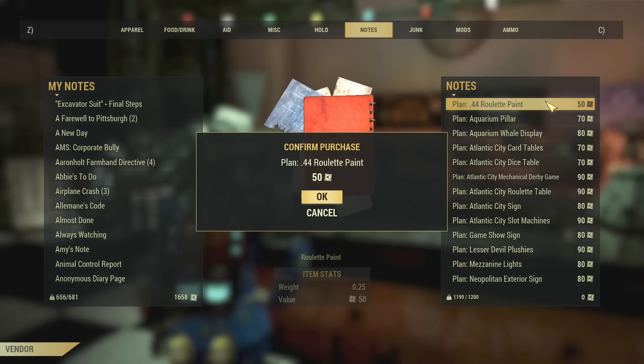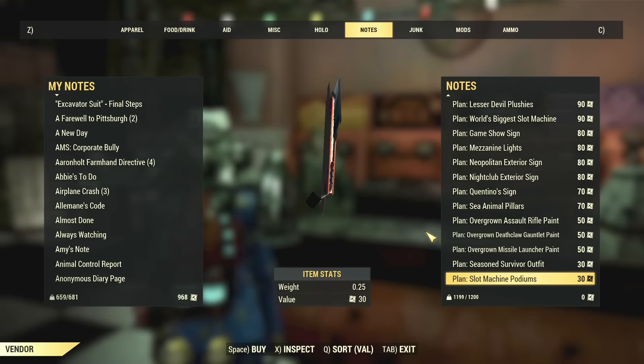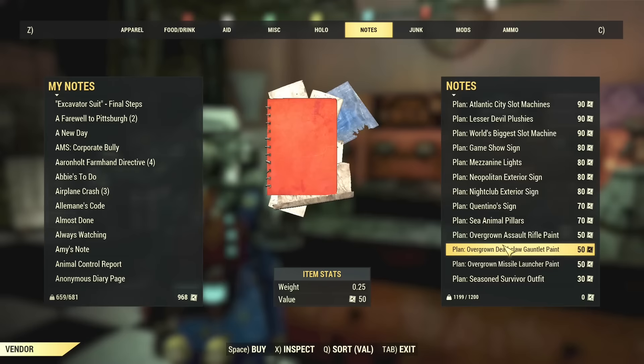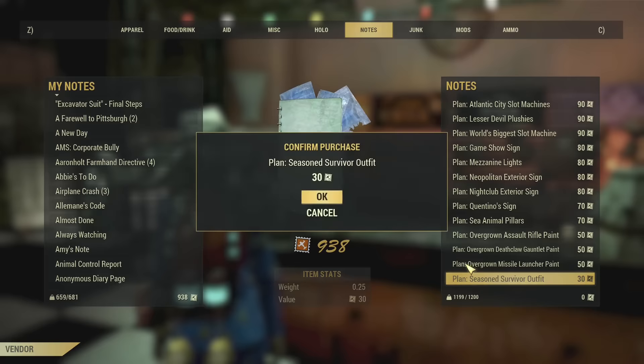Alright, roulette paints. For anybody who doesn't have as many stamps as I do, you should buy from the bottom - buy the cheapest ones first. Because every time you do an expedition, you're going to be rewarded with a random plan. So if you buy all the cheap ones, that means the only ones left are the expensive ones. I should have started from the bottom. I think I've got enough stamps anyway - that's a lot of stamps.